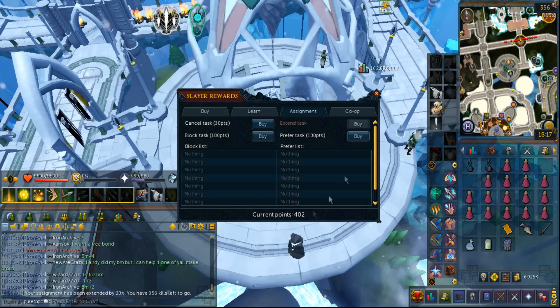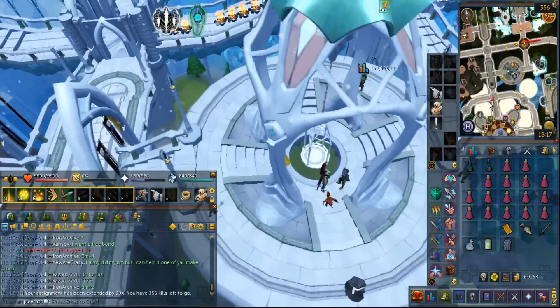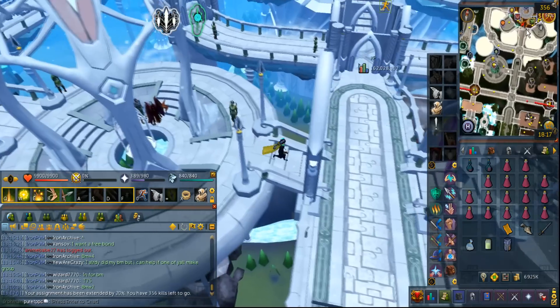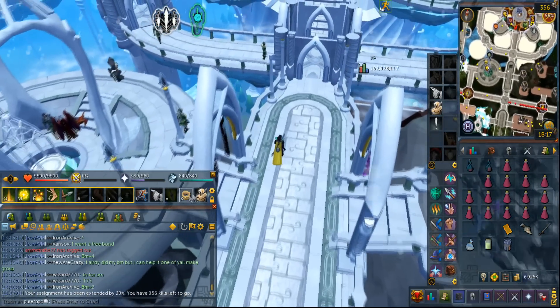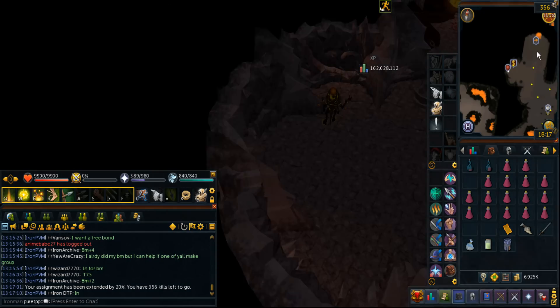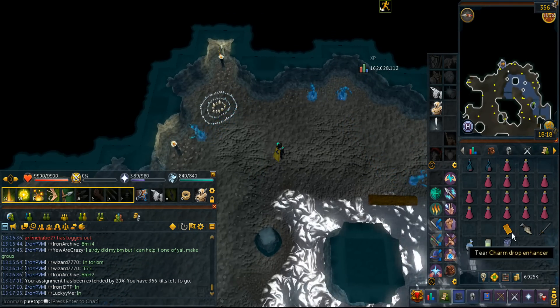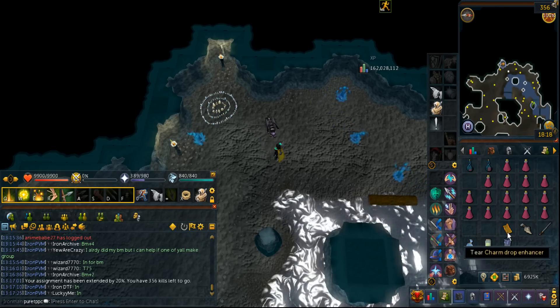So let me go ahead and do that right now — that's 356 Water Fiends. Wish me luck finding a spot because I'm pretty sure it's going to be really crowded these days, especially with this weekend going on. No way, I found a spot the first time! I'm actually going to start doing it right now.